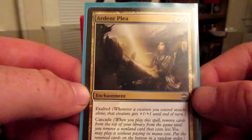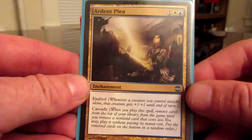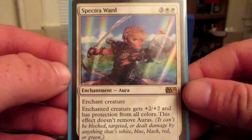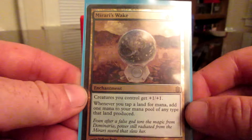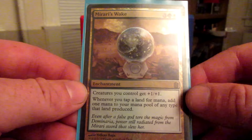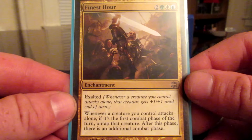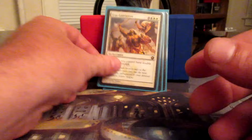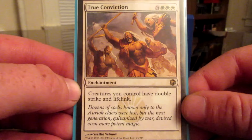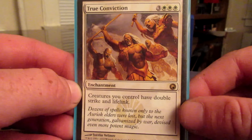Sun Titan for recursion. Brainstorm for tempo. Mystical Tutor to go get an instant or sorcery. Hinder allows me to put a card on the bottom of the library. Bant Charm — destroy a target artifact, or put target creature on the bottom of someone's library. The whole idea with going to the bottom of the library is that I was starting to see a lot more graveyard strategies in Commander, so instead of having stuff sitting in the graveyard, I figured let's just get it all to the bottom of the library.